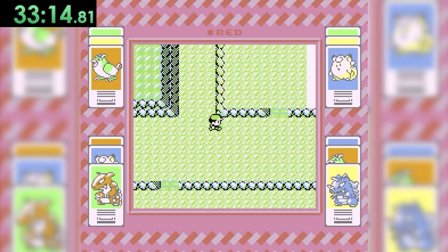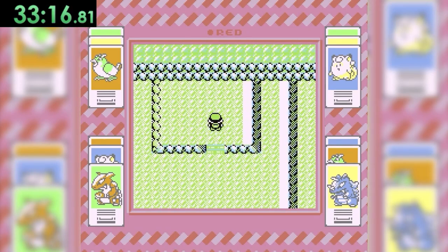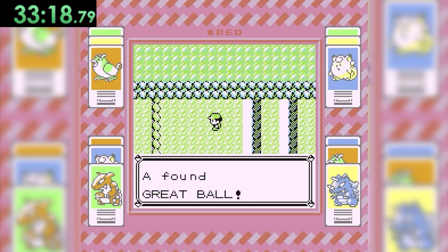Once outside, back on Route 4, we take a couple of steps to the east, head onto this suspiciously placed platform, and find our hidden Great Ball placed right in the middle.